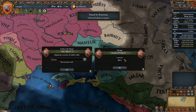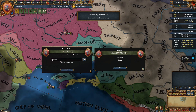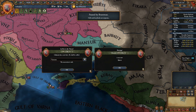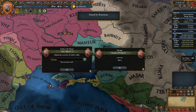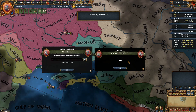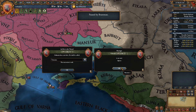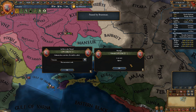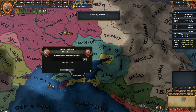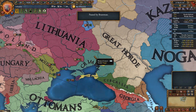We have a 3-1-5 heir and a marriage. Then we got the house of Kalibajón — oath to everlasting friendship is our only choice, which probably explains the marriage. We'll get local unrest negative three, local missionary strength negative five — that's bad — and monthly autonomy change plus 0.10. Let's take it.